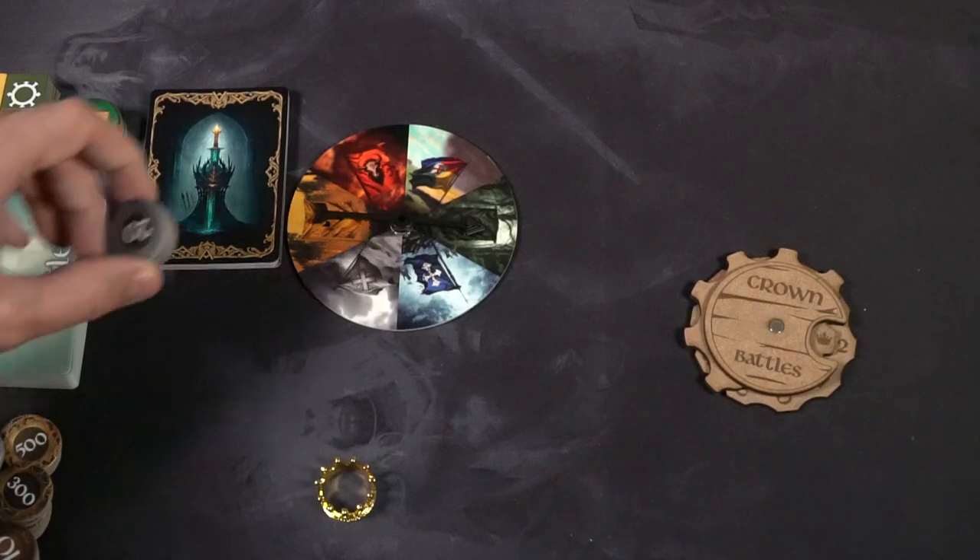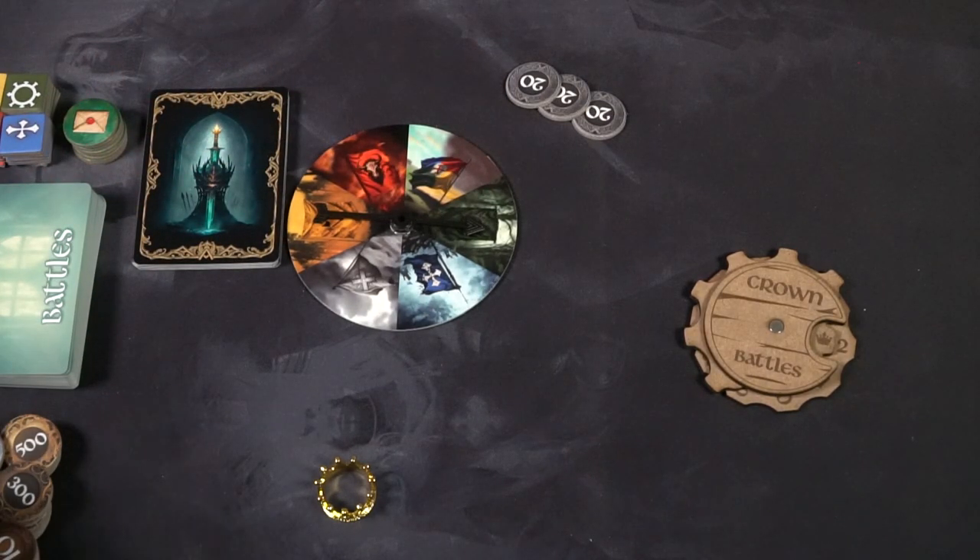That ends the round — there are no more tricks to be played. We tally up the number of tricks won. Callie may have won more tricks but bid zero, so Callie actually loses points. If you bid exactly right, you score points for being exact plus one for every trick you won. If you are off by one, you score no points. If you're off by more than one, you incur negative penalties of 20, 40, or 60 negative points per trick missed.